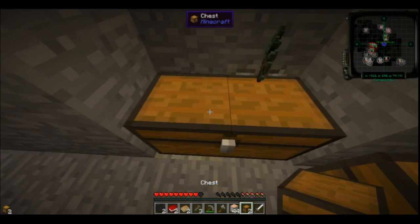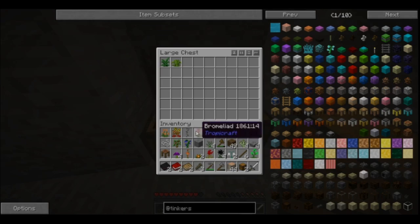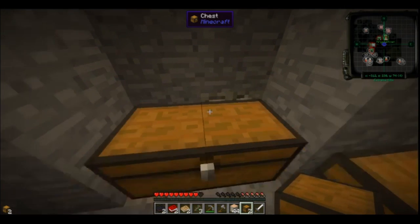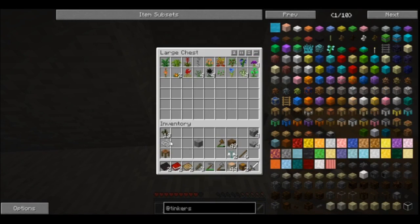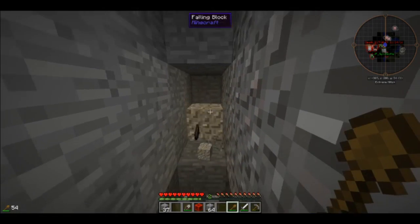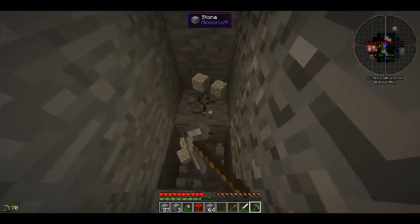I'm just building a straight line stairway. I'll put all the nature stuff in here - spruce saplings, tree saplings, mystical flowers, yada yada. I'm gonna try and label these too.